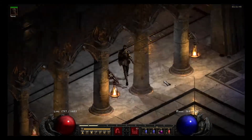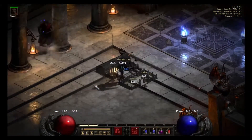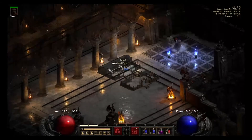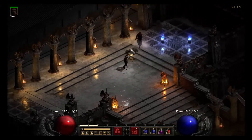She is geared mainly to farm Nihlathak, but actually she can farm just about anything in the game — Chaos Runs, Arcane Sanctuary, she could farm all the keys. But the Sorceress is a little bit faster on the Summoner and Countess, so I usually use the Sorceress for those. For Nihlathak though, the Assassin is the fastest one I have.